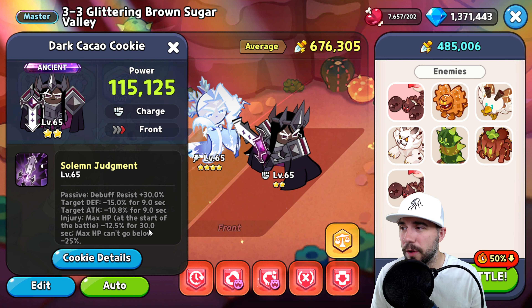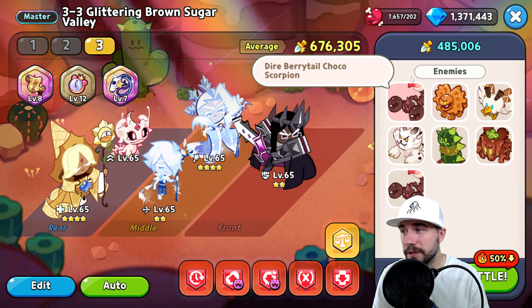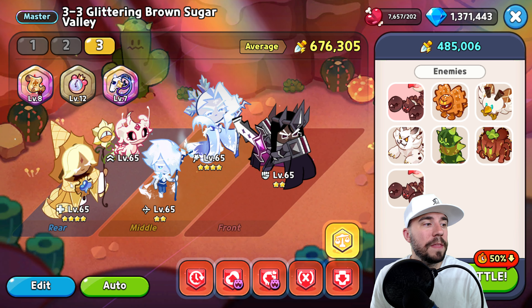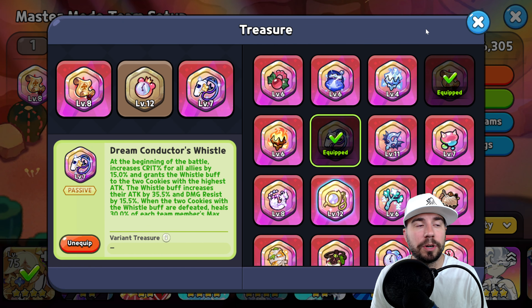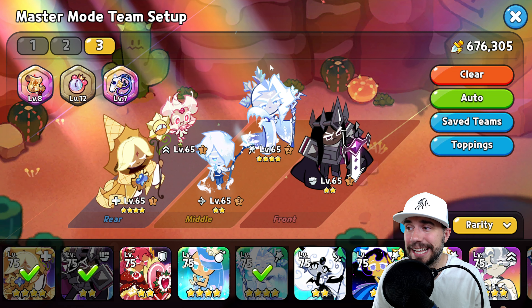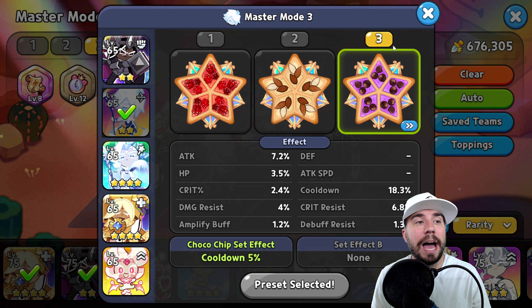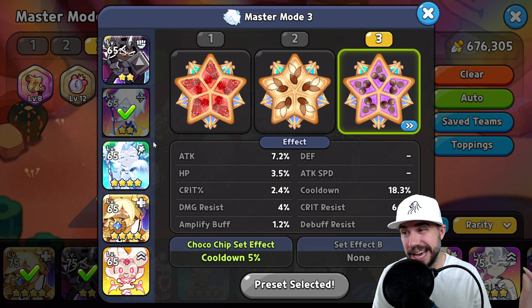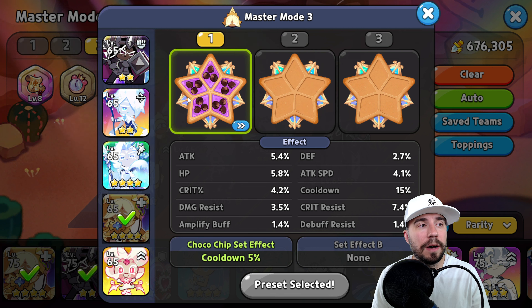Here's what's gotten us through: Dark Cacao, Frost Queen, Sherbet, Pure Vanilla, and a new friend — Snapdragon Cookie. The idea is to have two healers, one AOE damage dealer, one single target, and survivability on the front end. Dark Cacao was the right mix — his ability with Solemn Judgment hits hard enough to hurt opponents while helping optimize the team. We're sitting at 676k versus about 500k power level, which is always good.